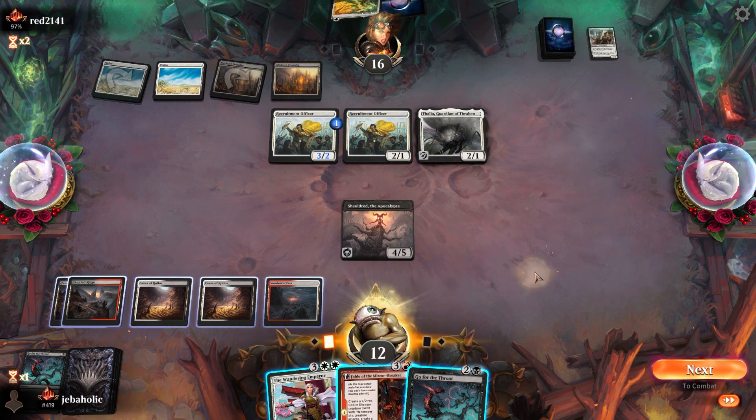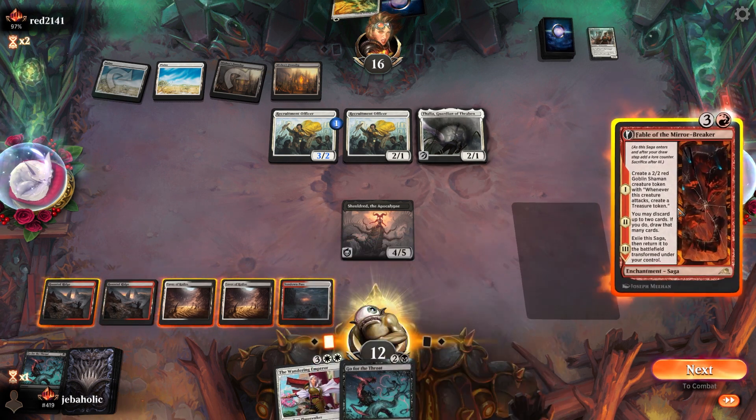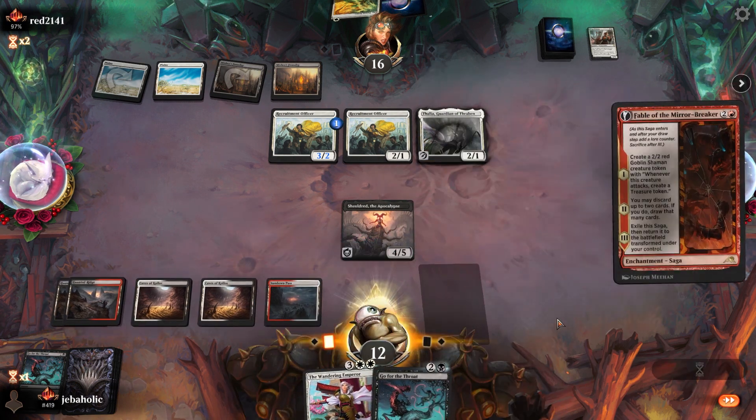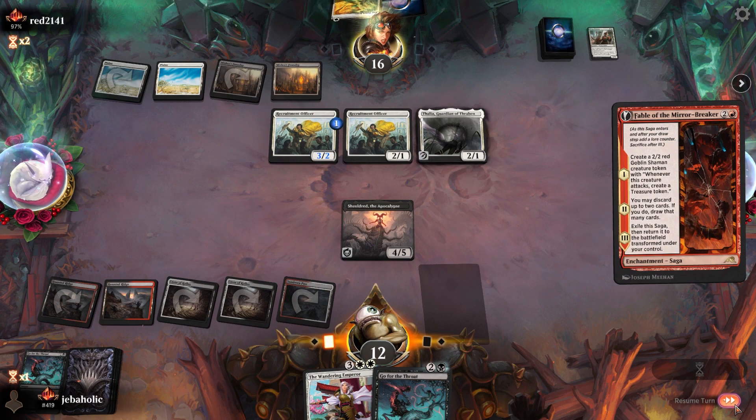Him having only two Plains has kind of been huge. What do I want to do here though? Fable will put more pressure on him. I don't think he's gonna attack — I guess he could, but it'd be a pretty poor attack. I'm just gonna play Fable.